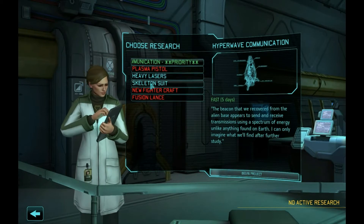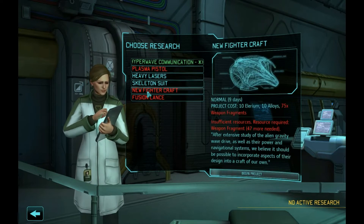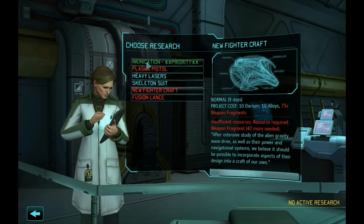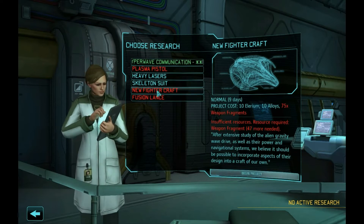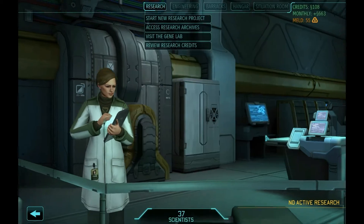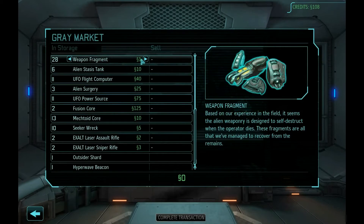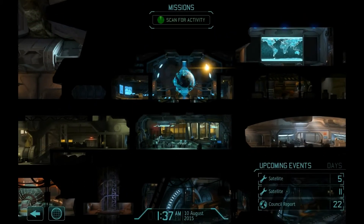Heavy lasers and skeleton suit we don't care about. We can't actually research these — we need more weapon fragments. I hope I didn't sell a bunch during the last mission. I can do the hyperwave communication, but I'm not quite ready to advance the storyline. The new fighter craft is the next thing we really want, and we need 75 weapon fragments. We only have 28 — that's like nothing. We can't buy weapon fragments, so I guess we're waiting on that.